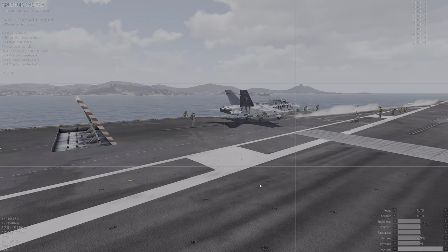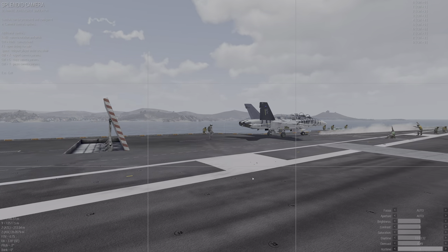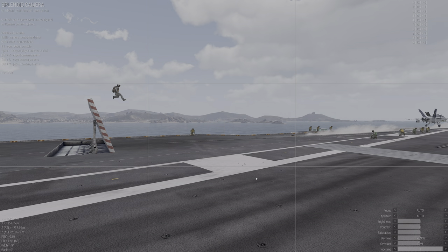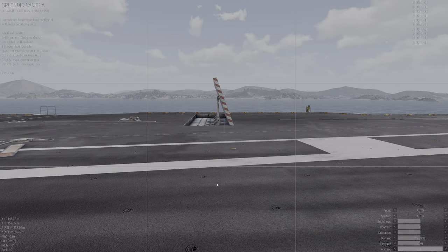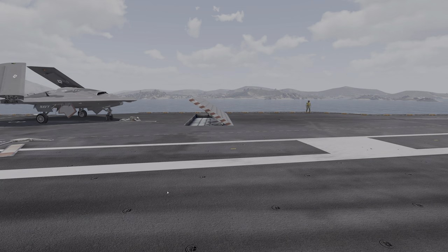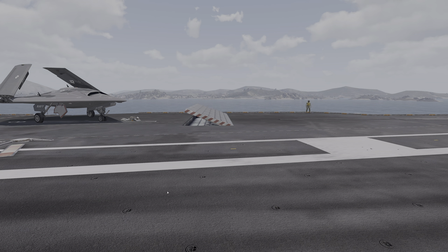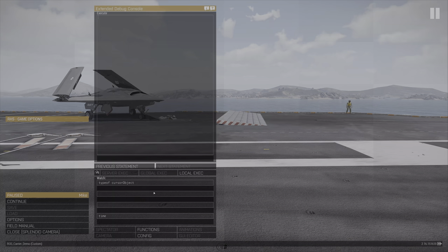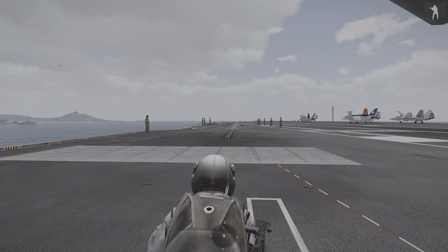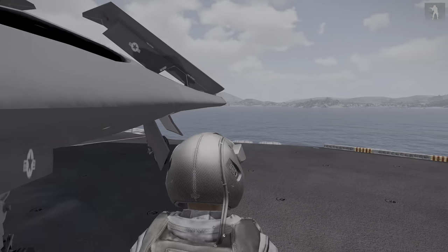The carrier deck is a dangerous place. Standing in the jet blast behind the plane where it accelerates is really not a good idea — it'll either blow you off the deck or kill you. There's no specific animation for being blown backwards, but I used a running-and-falling animation which sort of works. It's more fun than anything else.